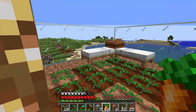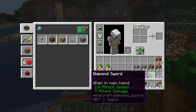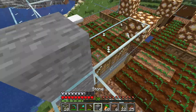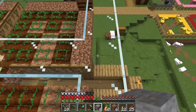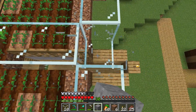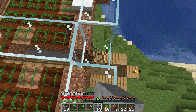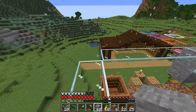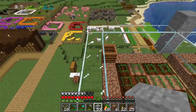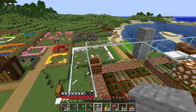We are almost done. The next thing we need to do is put some kind of ceiling on this, so I'm going to remove these and replace them with stone. Now the only things left are to get the other couple beds, put the ceiling on, get the water in, and then we'll go find some villagers.